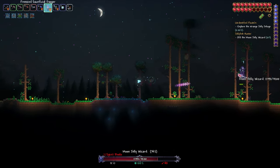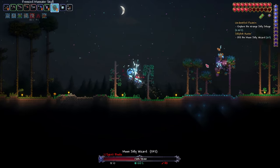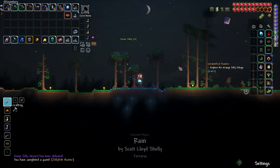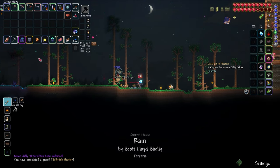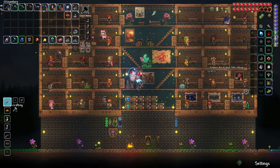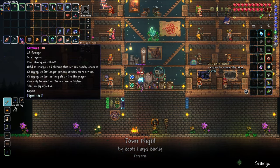Oh wait, I almost forgot — I do have the power of a sentry! I should be able to summon this out here, do big damage — and there we go! That is the end of the Moon Jelly Wizard! We have succeeded over the giant jelly monster! I got a blank glyph too. Knocked that down pretty fast. Let's open up the bag and see what we got inside.